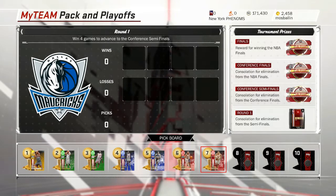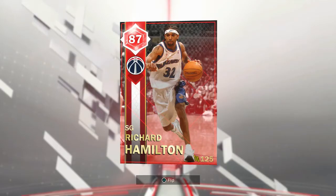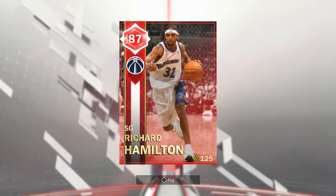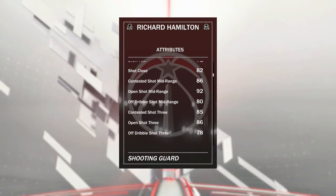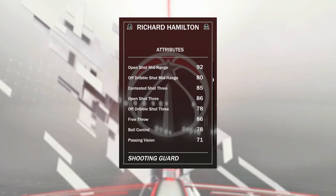We are now on round number seven and I can pull an 88 overall Shawn Marion — that's pretty sick. I also want that Mutombo ball so bad, a 76/77 center as a Sapphire 84 overall. Richard Hamilton is only 125 so he's gonna help me out a lot in the SuperMax to make my lineup, which is gonna be sick — I'm really excited for that.